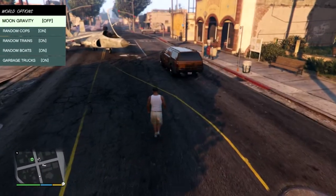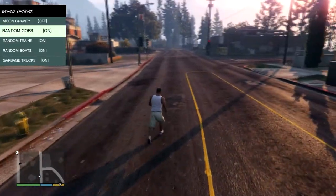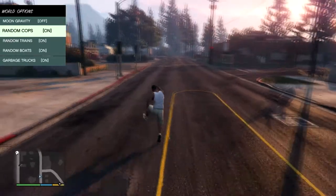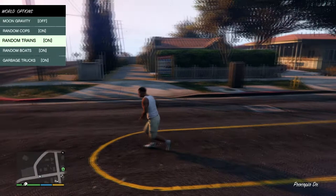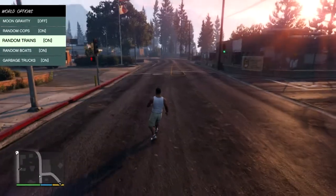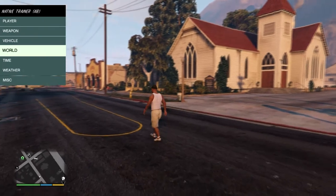In the world options there's moon gravity, which is a normal cheat. Random cops means that cops will randomly come after you and won't spawn in other places. Random trains, random boats, and random garbage trucks.